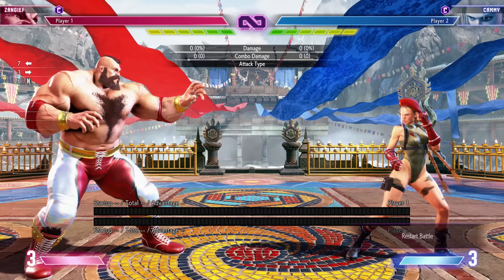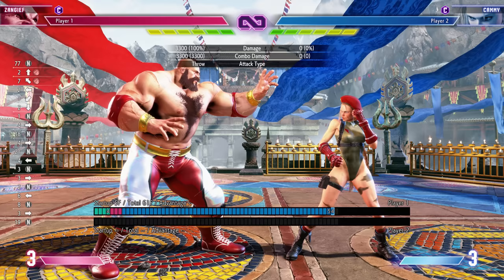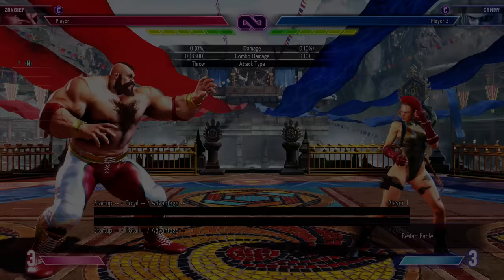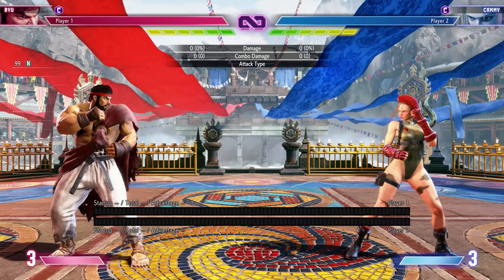For Zangief, all versions of his spinning pile driver are five frames and the heavy one does the most damage. But from certain distances, the heavy version won't connect while the light version will. The light version hits from ranges the heavy version simply cannot, and in many ways the light version is more useful because of that range. Every button — light, medium, heavy — has its own speed, damage, and properties, and so does every special move.